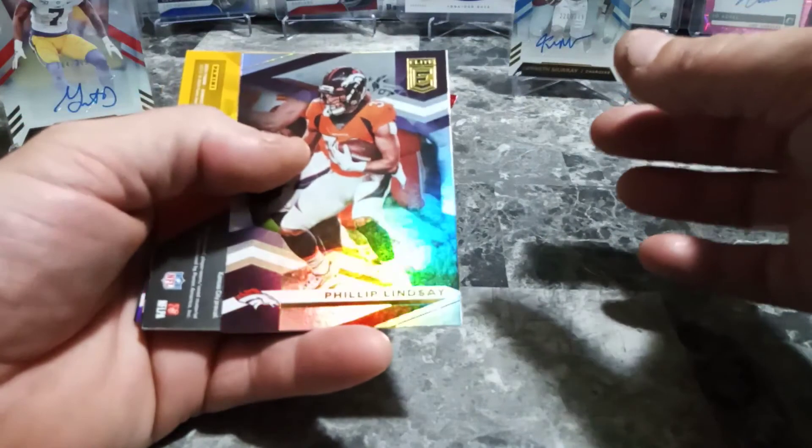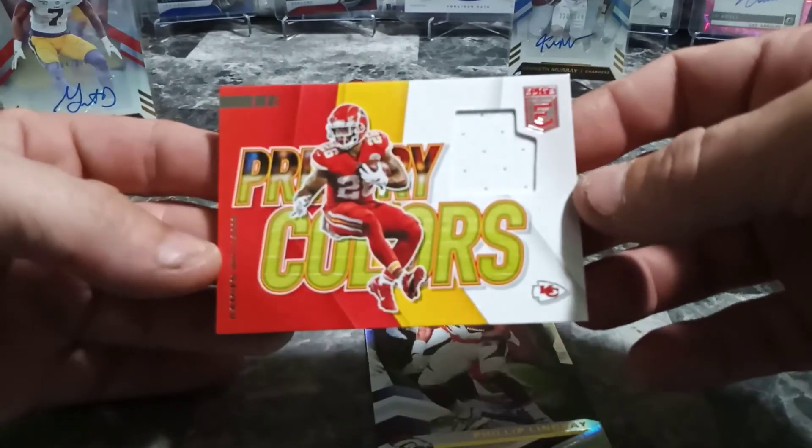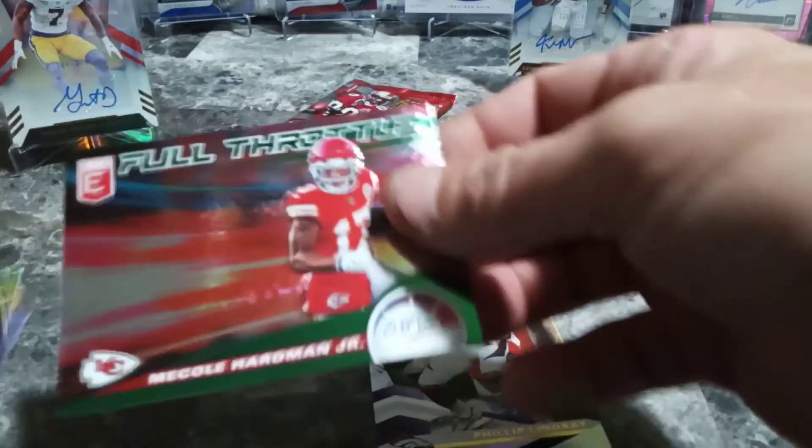This is definitely a relic in here. At least we got two autos - six out of eight boxes is not bad, especially because I love to pull relics in these. Philip Lindsay. Primary Colors Damian Williams - actually really nice, Kansas City Chiefs, some Chiefs fans will love this card. Really really nice card. Alright we got another Chief there - Mecole Hardman Jr., so we got Tyreek Hill and Mecole Hardman. Very nice.